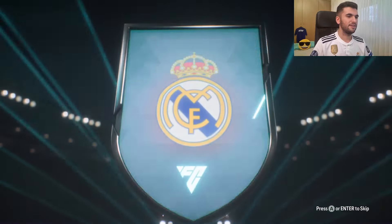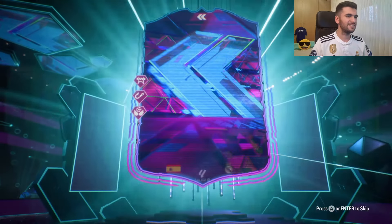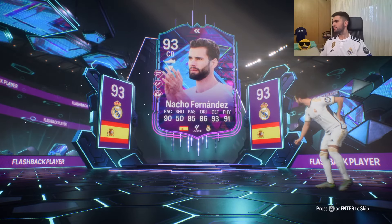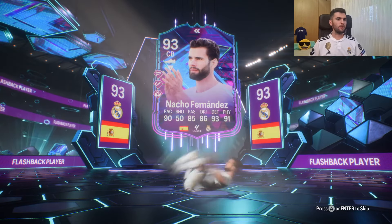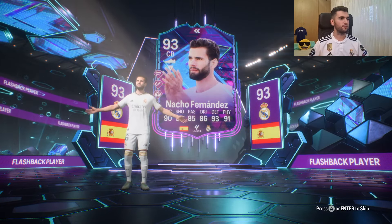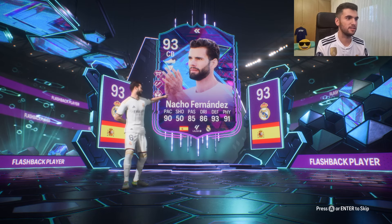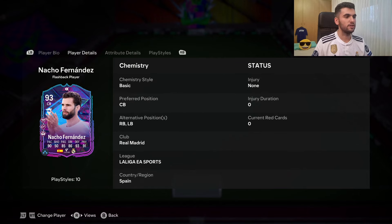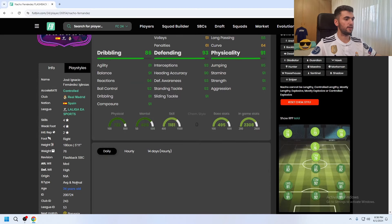Today I completed the 93 flashback Nacho Fernandez, the Spanish center back from Real Madrid. He is 5 foot 11, minimum high work rates, four star skills, four star weak foot, right footed. You can play him as center back, right back, and also left back. Let's see his body type — average or normal.